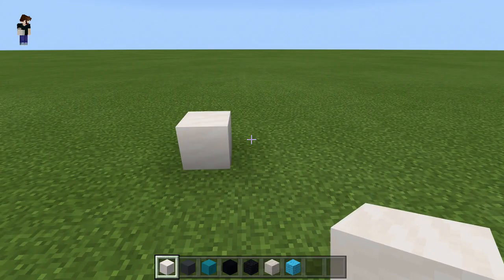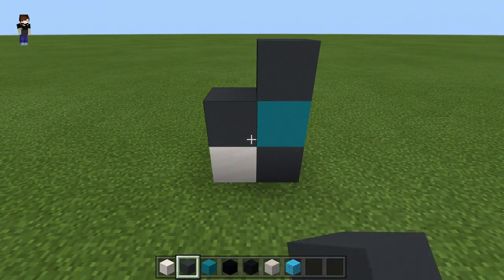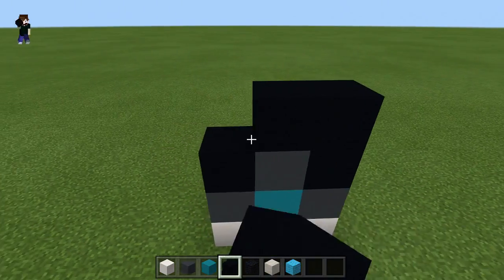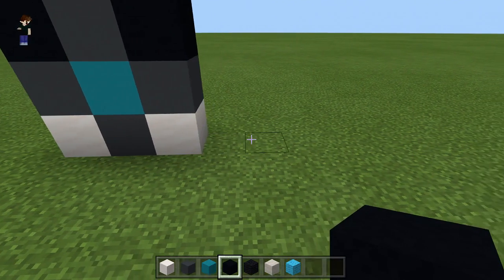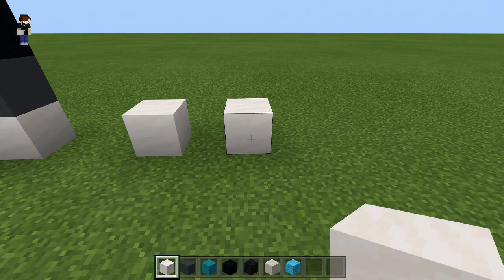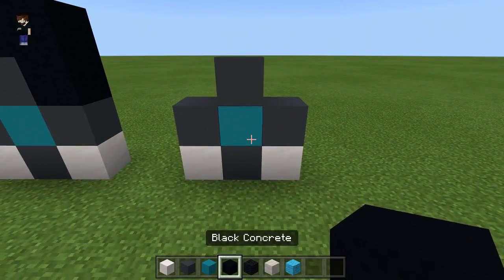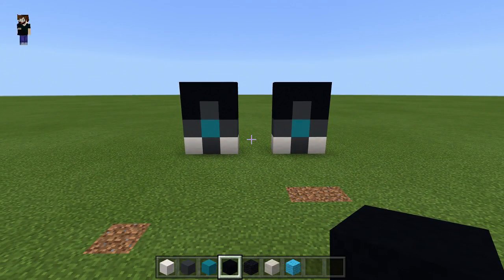Starting off with your quartz block, place one. Next to that, go with a grey concrete. On top, a cyan, and then on top of that, another grey. To the left and to the right, place another grey with a smooth quartz at the bottom. Then get your black concrete — go one, two, and then also do a row across the top as well. Come to the left or right, it doesn't really matter. Do a one, two block gap, and then on the third block place a smooth quartz. Skip a block, place a quartz. Then in the centre, grey concrete with a cyan concrete on top, then another grey concrete — one to the left and one to the right as well. Followed by black concrete: one, two, three, four, five. You should have two fronts of the feet looking exactly the same so far.